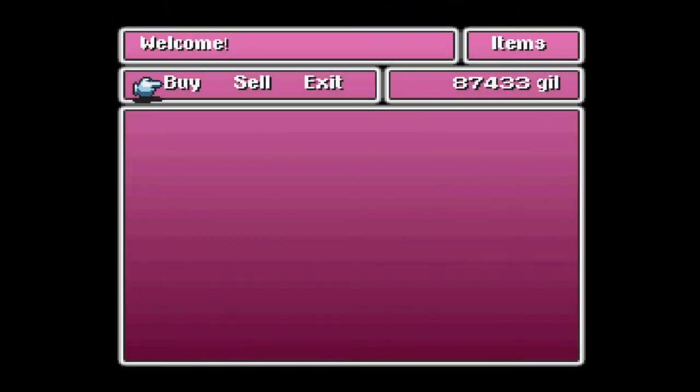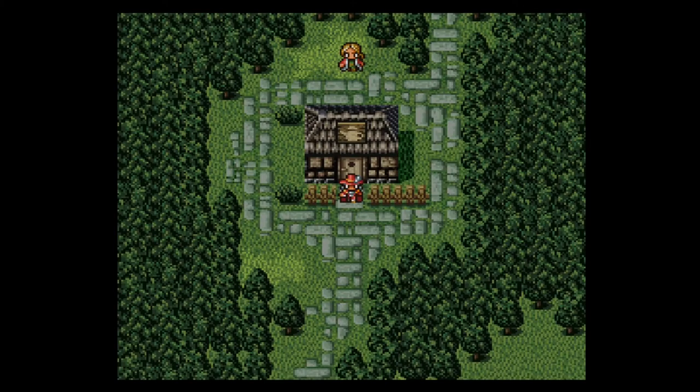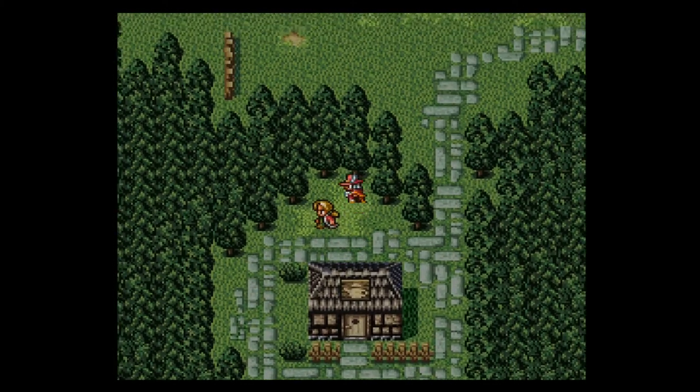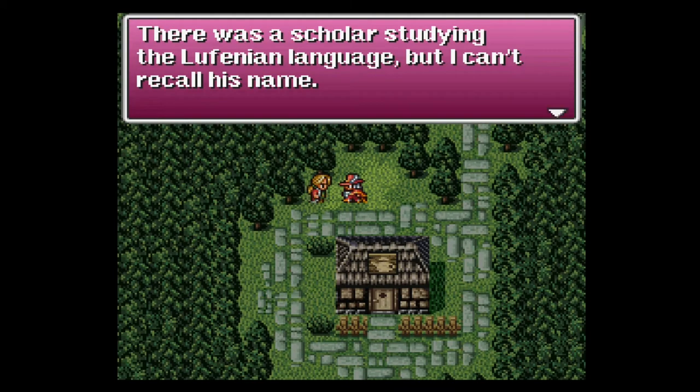I know I don't need anything from this item shop, but for those of you who are curious, here's what's available: tents, which I don't need since I've got 11; cottages — definitely don't need them, I've got 20; and I'm at 99 potions out of the 99 I can carry. I'm not worried about capping out on antidotes anymore because I've been running around with 99 antidotes and I'm not getting poisoned enough to justify having that many on hand.